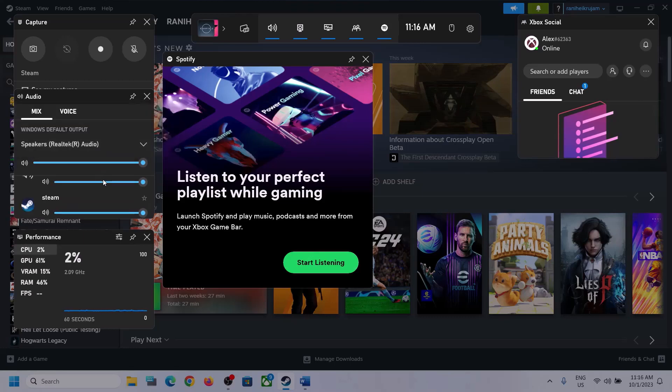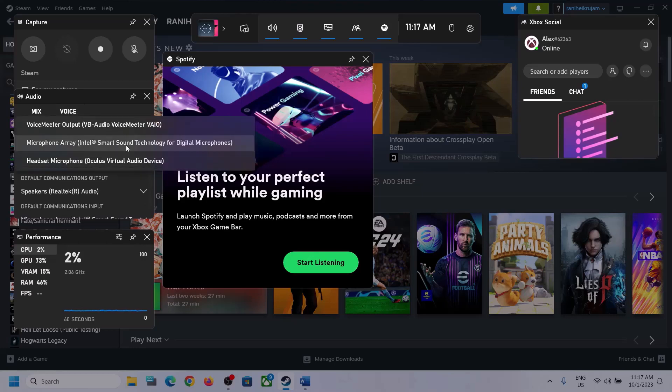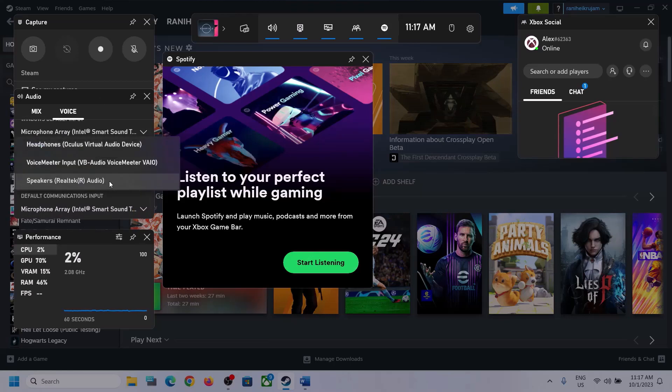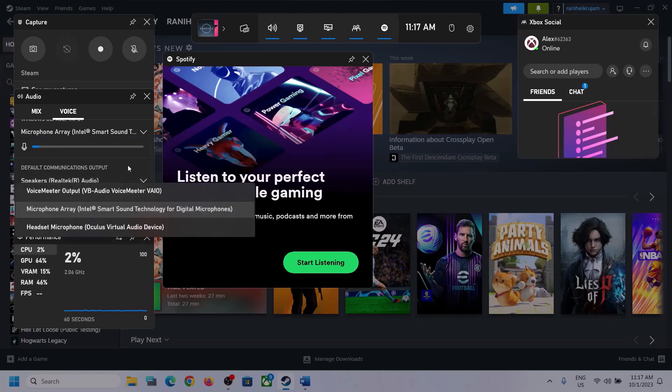Also scroll down, and if you find the game in the list, make sure the volume is set to maximum. Then go to Voice. Here also make sure you select the right audio device, and scroll down to Speaker Communication Output — again select the right audio device. In my case it's Realtek Audio, so whichever headphone or speaker you are using, make sure you select that particular device.